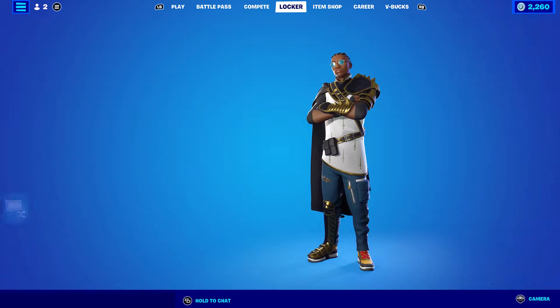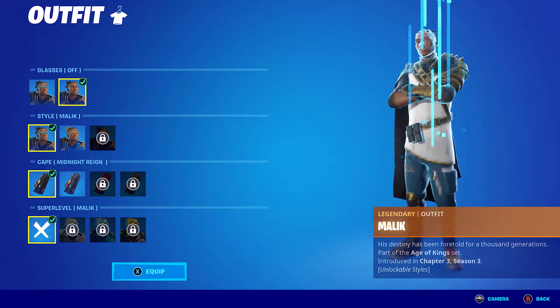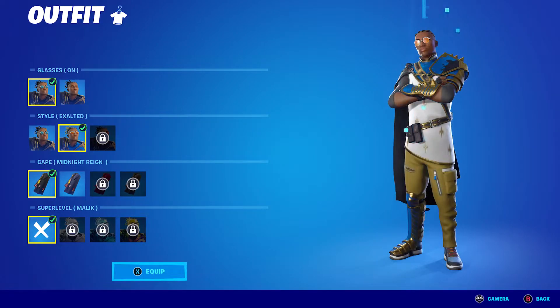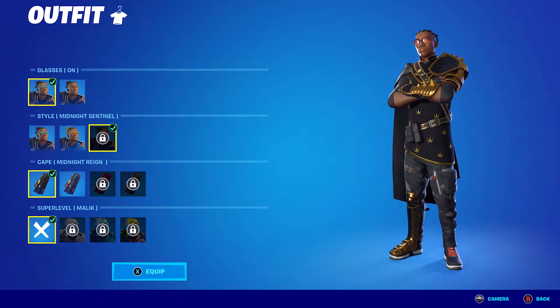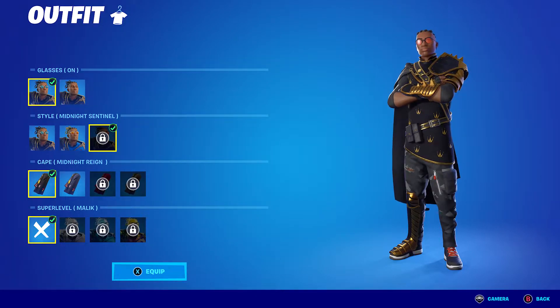So let's get into the skin combos. Malik has three styles — he has obviously glasses on, glasses off, which you don't have to unlock. He has the standard Malik style, Exalted, and he also has Midnight Central. The Midnight Central is my favourite, but you unlock that in the bonus rewards. And obviously you have the cape — you have Midnight Rain, which is all black.